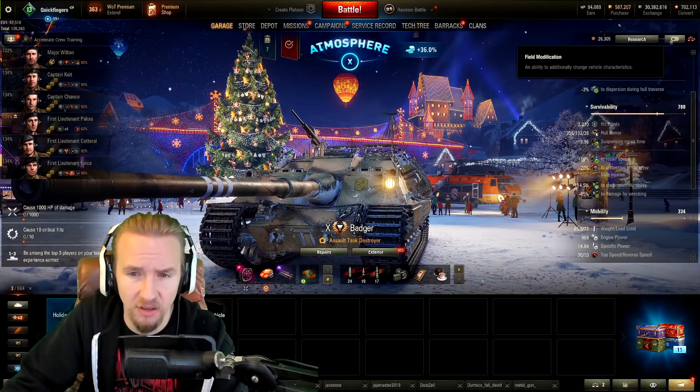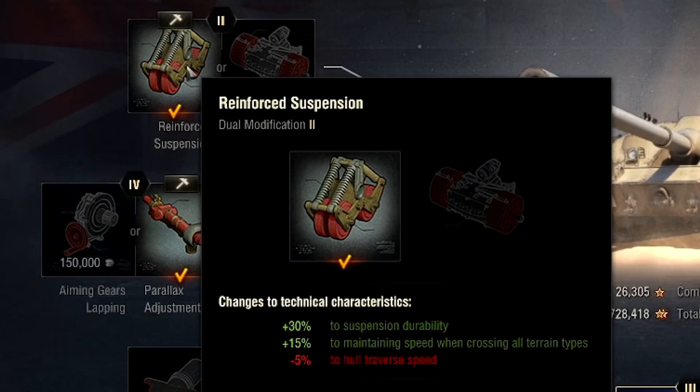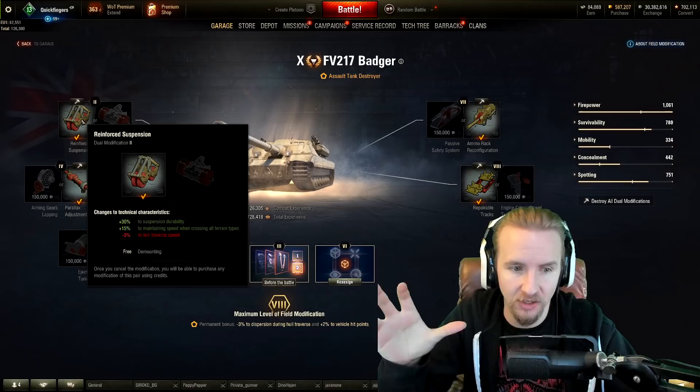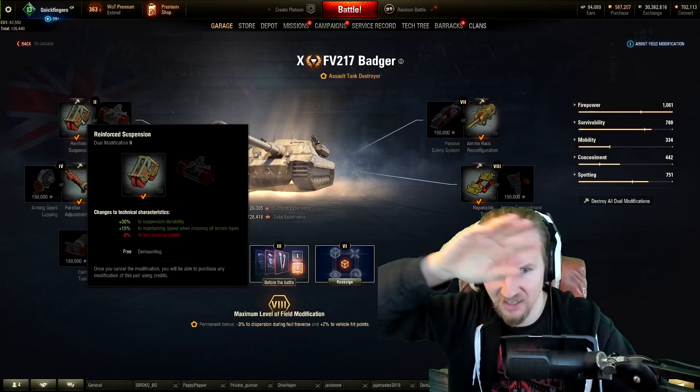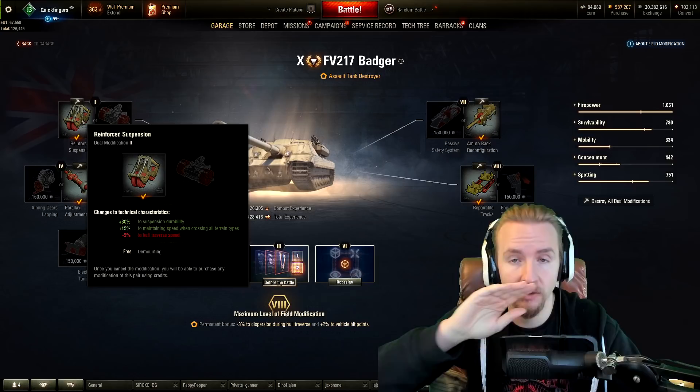When it comes to field mods on the Badger, many are up for debate apart from the first one. You must take reinforced suspension — this improves your suspension durability and massively improves ground resistances by 15%. This is absolutely outrageous and it actually means you have better traverse speed than if you take the other option. If you aren't improving ground resistances on all your vehicles, you are making a huge mistake — it massively impacts your mobility.